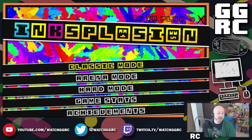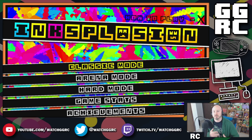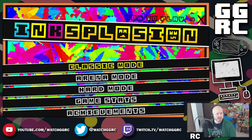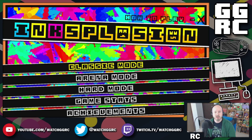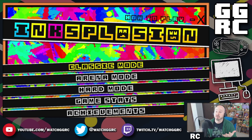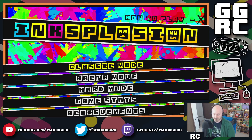But today we're going to be checking out Inksplosion. This is a very interesting bullet hell shooter type of game. It's very simple, there's not a whole lot to it, and I believe it's only $4 or $5 on the Switch eShop. As a note, this game is also available on Steam, so if this looks like a fun little game you might want to check out on PC versus the Switch, you have that option.